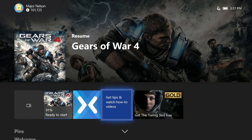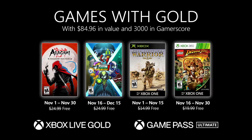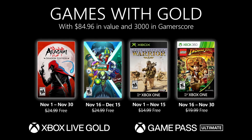To redeem the titles, simply click on the gold area of your Xbox or even on the web at xbox.com/gameswithgold. Your new games will automatically appear in the ready to install section. With Xbox Live Gold and Xbox Game Pass Ultimate, you are part of the world's premiere gaming community.